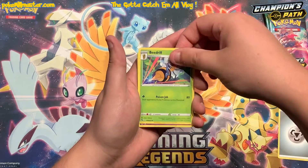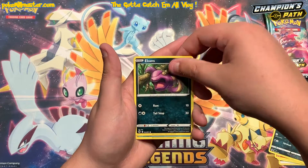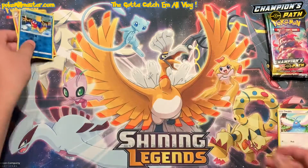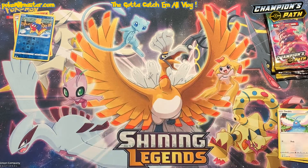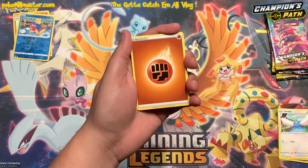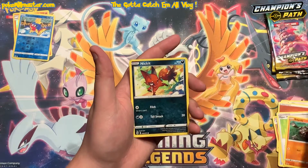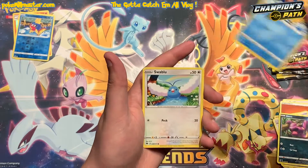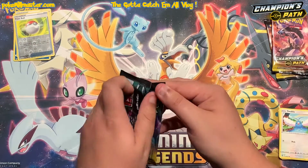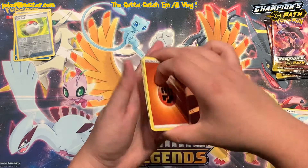In this pack we got our metal energy, Beedrill, Hatenna, Milo, Rolycoly, Nickit, Ekans, Carvanha, Swablu, a reverse Carvanha, and then the hollow Centiskorch. Out of the six packs we've done so far they've all been just your basic holographic — not even a V card out of these packs. Let's see if we can't turn that around. We got a fighting energy, Rotom Bike, Potion, Rolycoly, Nickit, Ekans, Carvanha, Swablu, a reverse Pokéball, and then a hollow Professor's Research — we are just ice cold here so far.